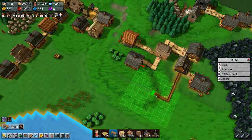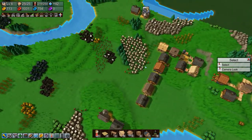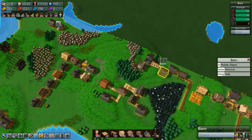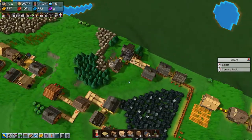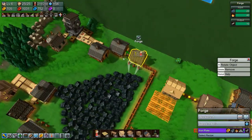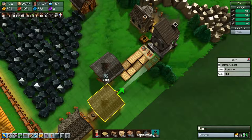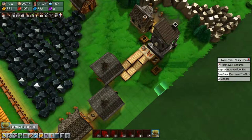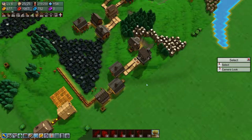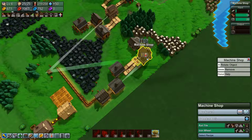We can remove these shoots which gives us some planks, which means we can upgrade the barn that I wanted to upgrade. Why are you not producing? The forge has everything it needs, this has everything it needs — because these are stuck. So now we should start producing again, very good.